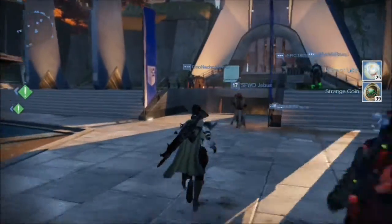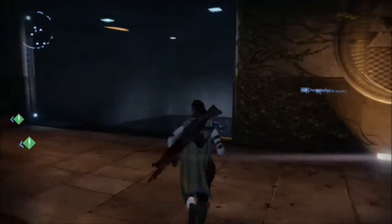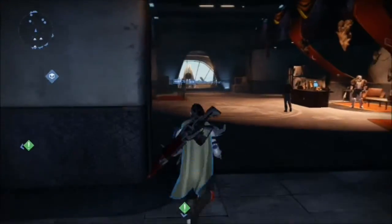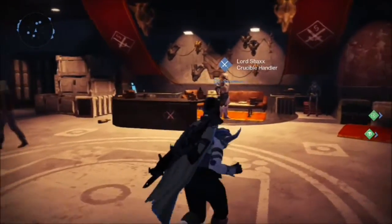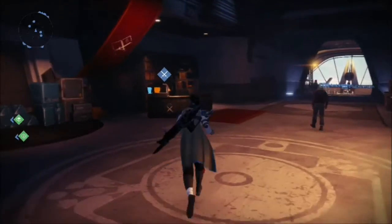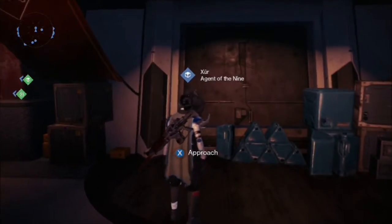I'm going to get all my strange coins out and then we're going to go and find Xur. If I'm right, he should be down here this week. Yeah, there he is. Xur this week is located between the Crucible Handler and the Crucible Quartermaster. So let's see what he's selling this week.